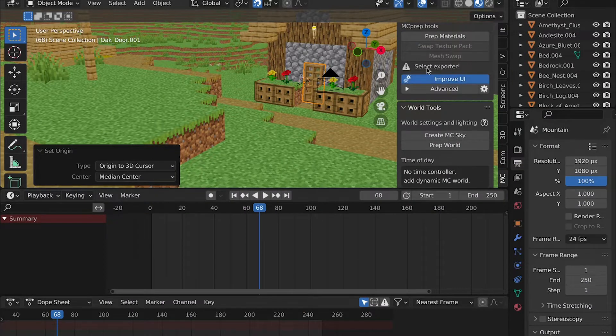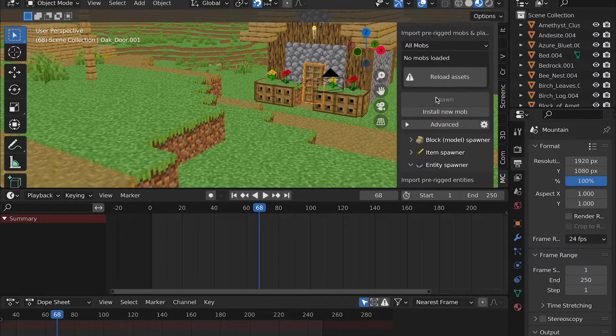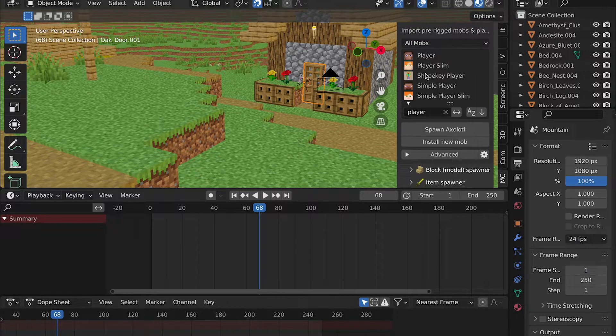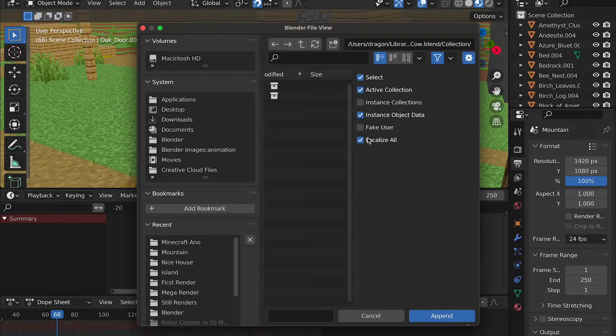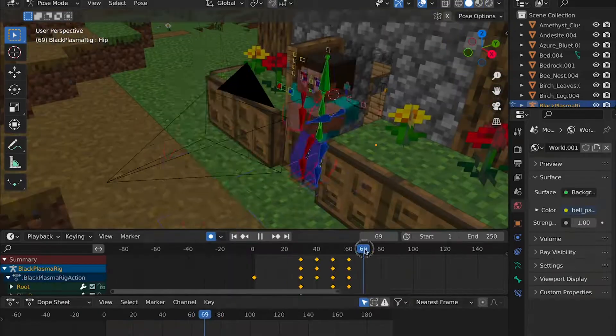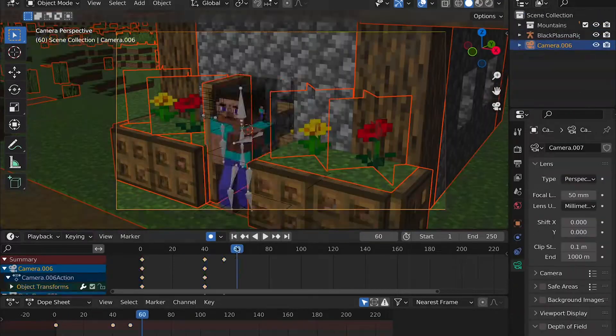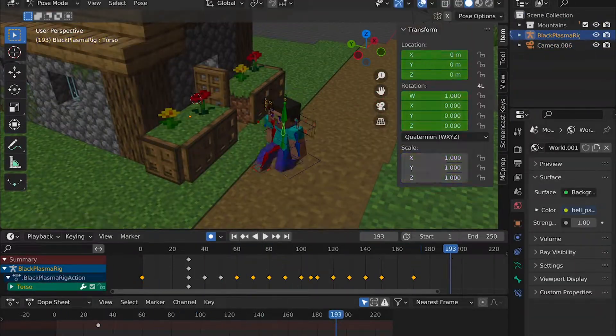Now I only had 30 more minutes before my lunch break. In that time, I decided to try to get a better rigged character that Black Plasma Studios provide, and got it set up. When I came back from my lunch break, I spent another hour animating that character to basically open a door and then look out at the mountain.